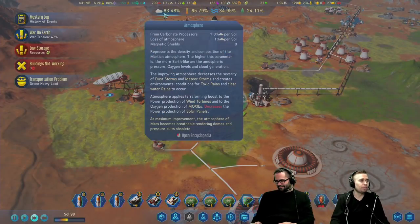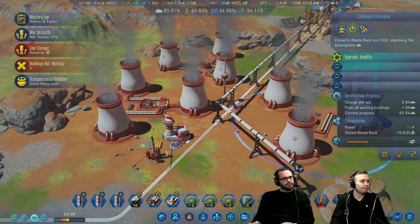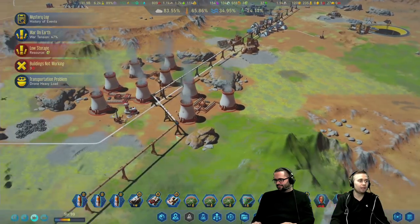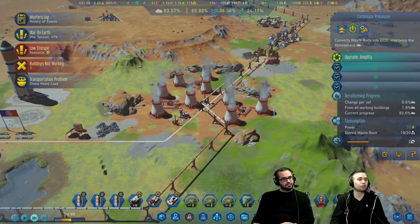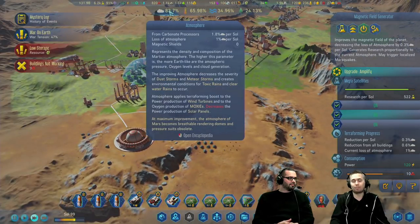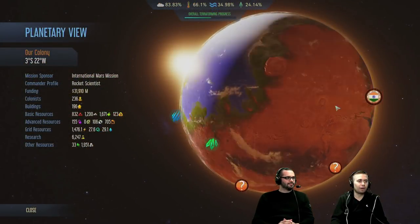The atmosphere is going up from our carbonate processors — these guys over here are converting waste rock into CO2. I had to build three of them, which was super expensive. I had three concrete extractors getting enough waste rock for these to run. And then I built two magnetic field generators. These don't increase your atmosphere, but they change the atmosphere loss parameters — that second line there. That's helping me keep in the atmosphere, otherwise it will continually decrease.